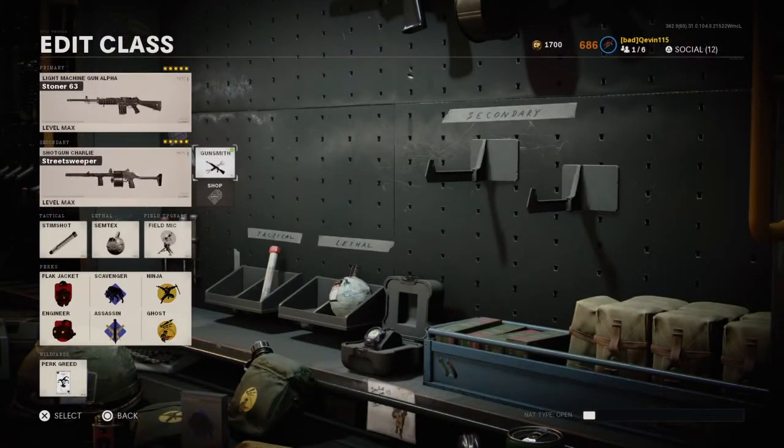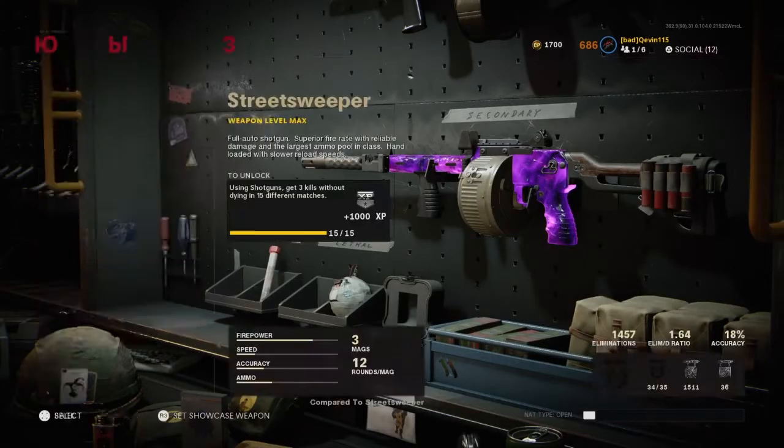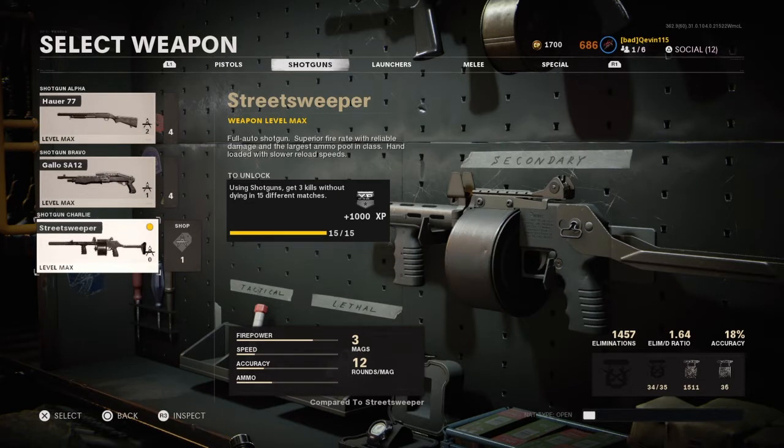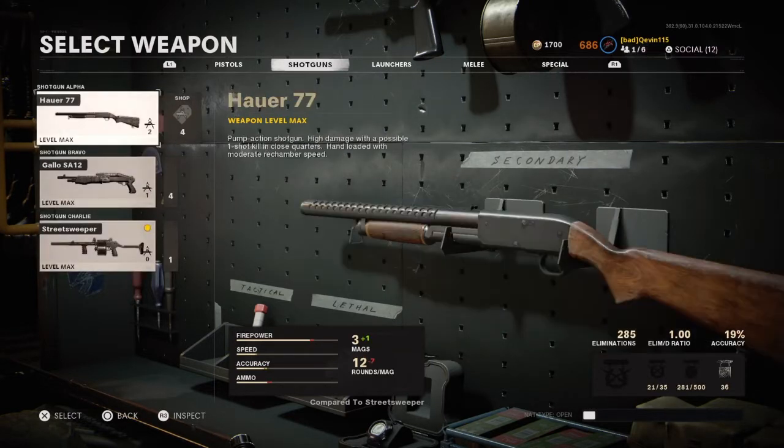Next we're going to be using the Street Sweeper Shotgun. Now this is kind of an underrated gun in my opinion, very easy to unlock — you just have to play 15 different matches and get 3 kills without dying with shotguns, which is super easy. I'd recommend using the Gallo, because the other one sucks in my opinion.